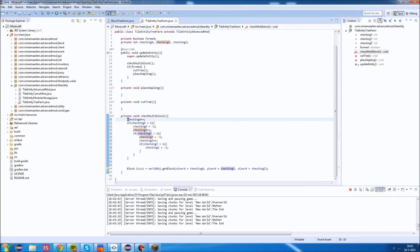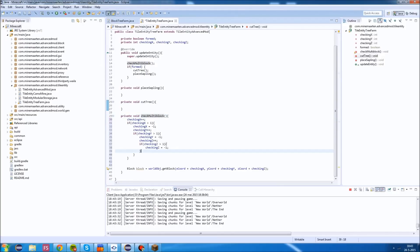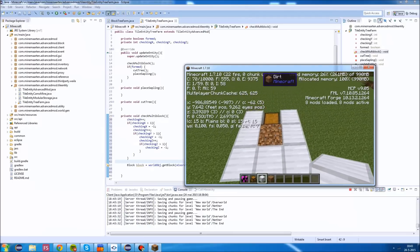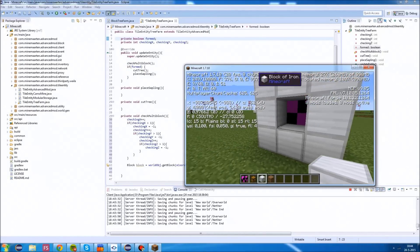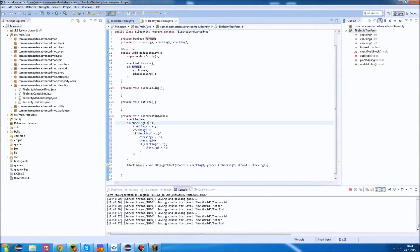So every tick we check a different block, and we need to determine what we expect from that block. For most blocks we expect iron, but in special cases like the dirt block we expect something else. The 'formed' variable should only be set to true when all 27 blocks are in place - not when just one is checked. So we're going to use a variable called foundInvalidBlock.